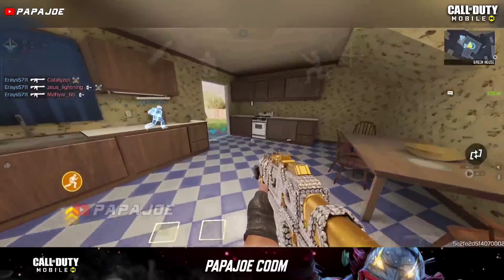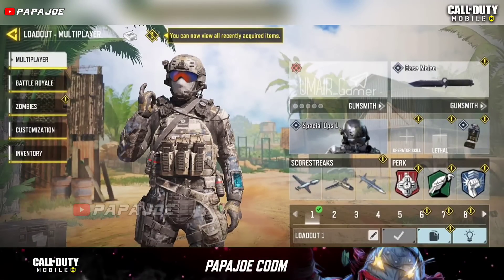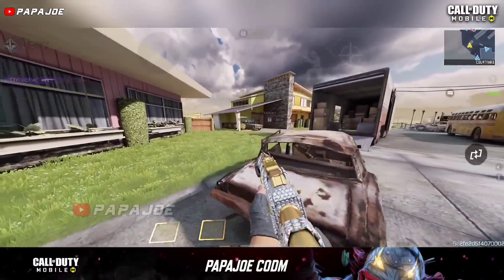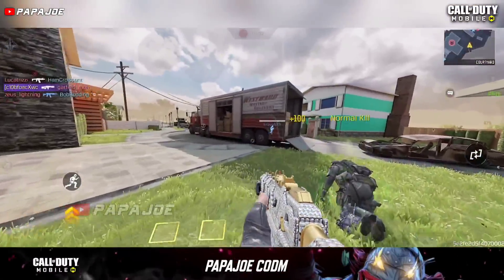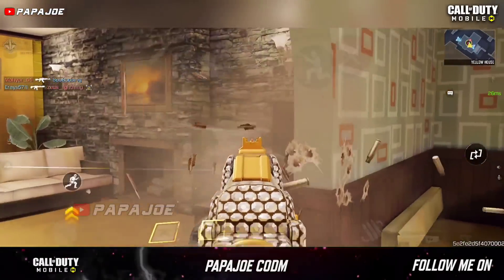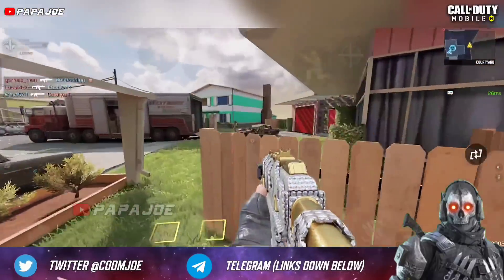As already mentioned in my past videos, a new mythic weapon awaits us in the upcoming Season 7 in the game. Unfortunately I can't show you a model or gameplay at the moment. Most likely we can look forward to a mythic Switchblade X9 skin in the new season. There is also a possibility that we will get a new mythic skin for a new assault rifle or a new sniper rifle, because as mentioned before, some slots have been found and in only a few days we will know what other weapons will be released in COD Mobile besides the Switchblade X9. Write me your thoughts about it in the comment section.